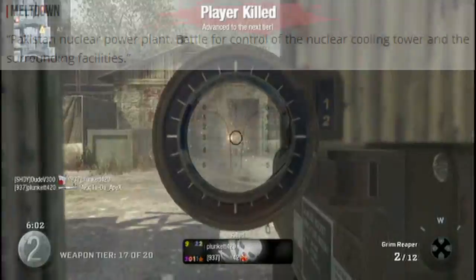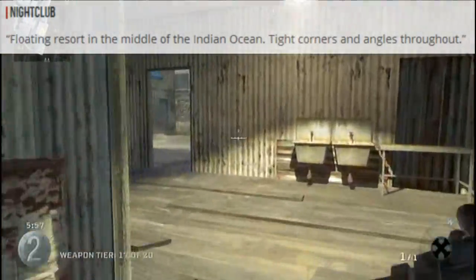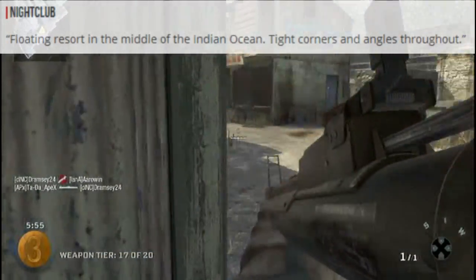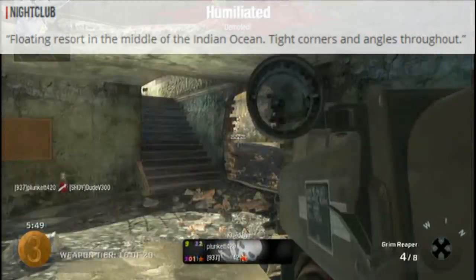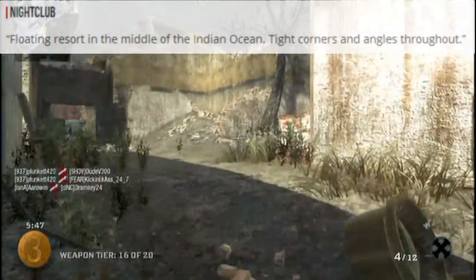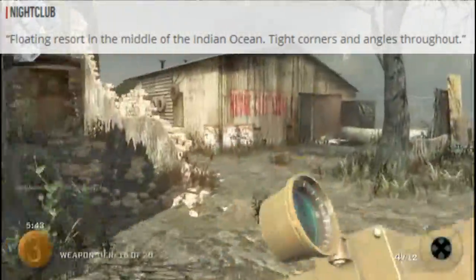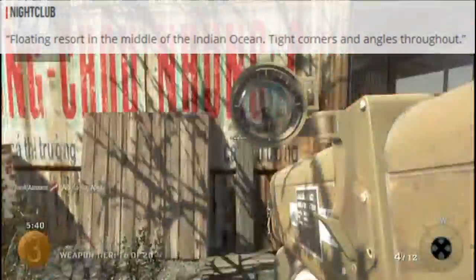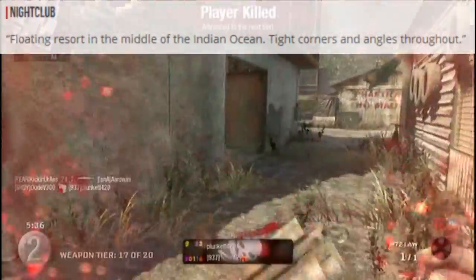Next is Nightclub — a floating resort in the middle of the Indian Ocean with tight corners and angles throughout. I think this map is actually going to be really cool. First of all, it's a floating resort in the middle of an ocean. I wonder if you could fall off into the water. There's going to be tight corners with angles, so we'll have lots of buildings because it is a resort.